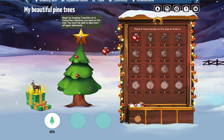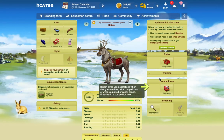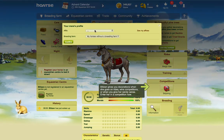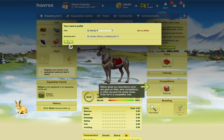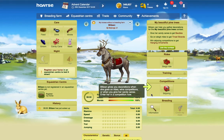That's something to bear in mind. Amazing — you can now go and get your reward. So now we've got Blitzen. Once you complete the tutorial for the promo, you will get Blitzen on your account and you get to keep Blitzen. I'm going to go and put my affix on Blitzen. Blitzen gives you decorations when she goes on rides, wins competitions, or when you give her candy canes.